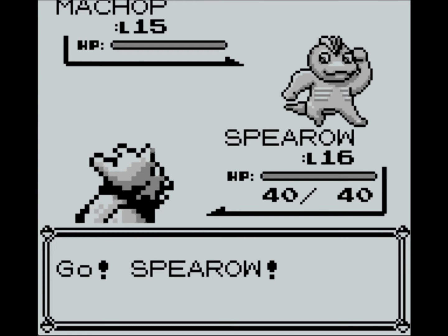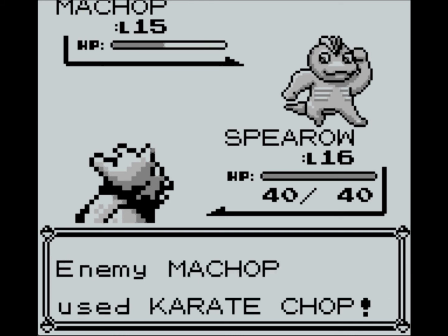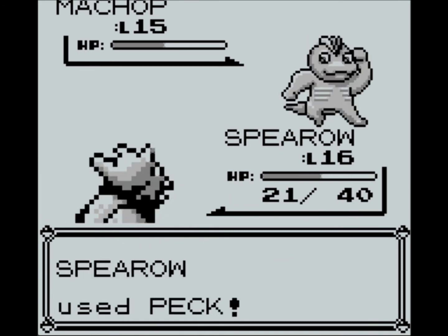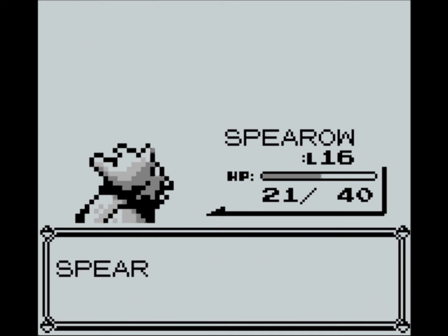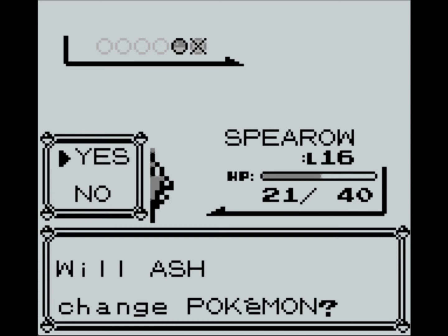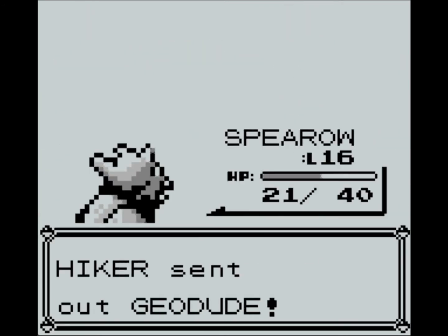There's a new Pokemon — Machop, just a normal fighting type, nothing to worry about. Always good to have the edge. That was a solid hit we got from him. Let's put Butterfree up and we are going to use Confusion.